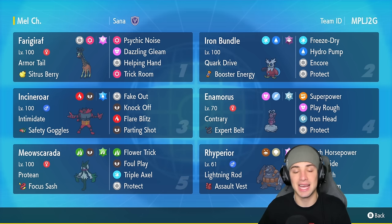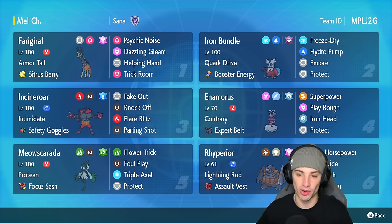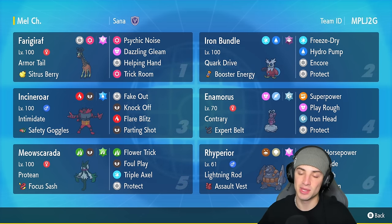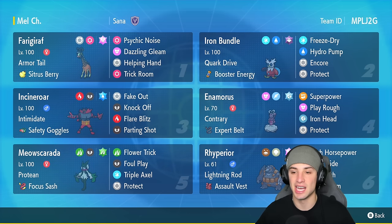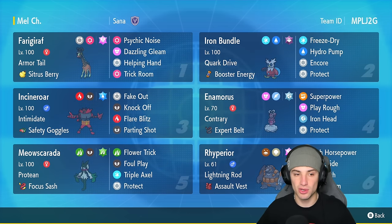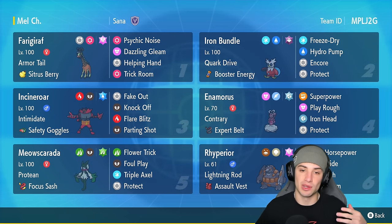We're going to pair Ryperia up with Frigoraf to help get into trick room and let it do work. Ryperia has Lightning Rod to protect other Pokemon like Iron Bundle from electric moves, and holds the Assault Vest. Its moveset is awesome: High Horsepower, Rock Slide, Ice Punch, and Heavy Slam. Can't wait to use this Pokemon on the ranked Regulation F ladder.